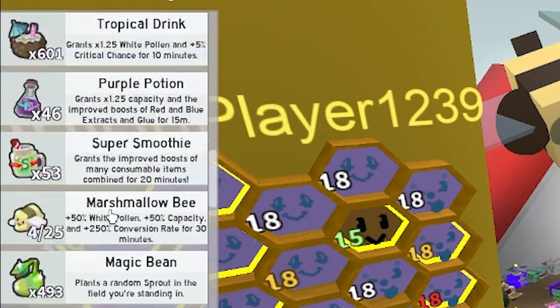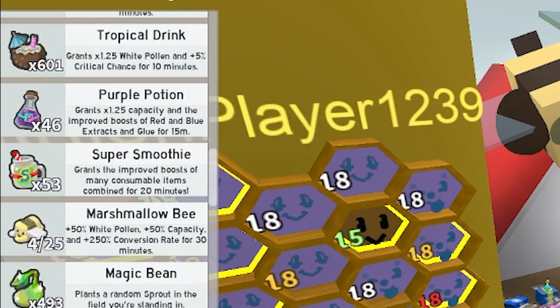The 50 super smoothies is pretty good because you can use them to obviously boost, but you can also use them to craft a lot of stuff like planters and whatnot. So it's always a good idea.